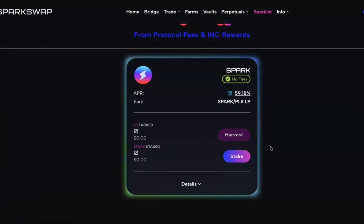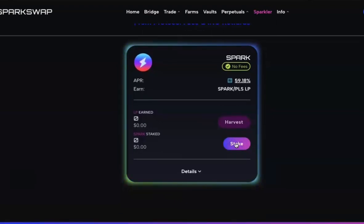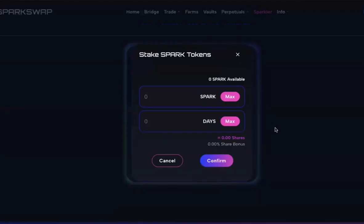Let's go over Sparkler. I've already approved the contract — that's going to be the first step you'll want to do if you're new to Sparkler, so hit the approve button and put that through. Next, when you press stake you'll see the option to choose how much Spark you want to stake and how many days. The Sparkler is a locked contract, but it's unique in that you choose whether to stake for one day up to ten years or anything in between.